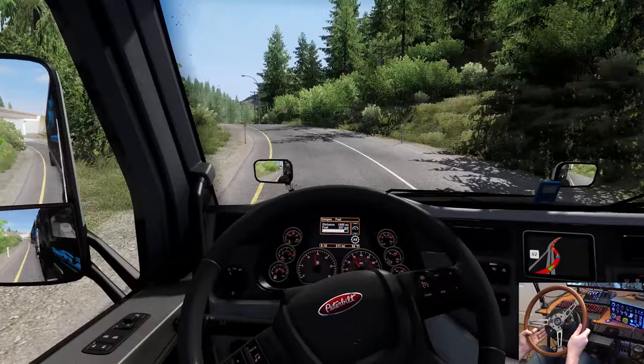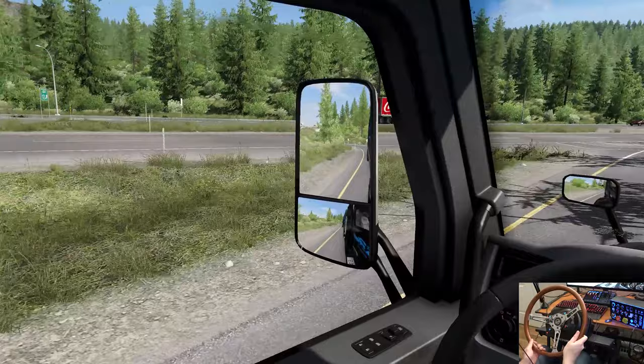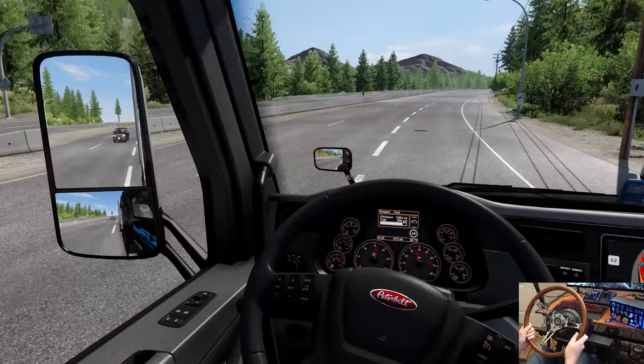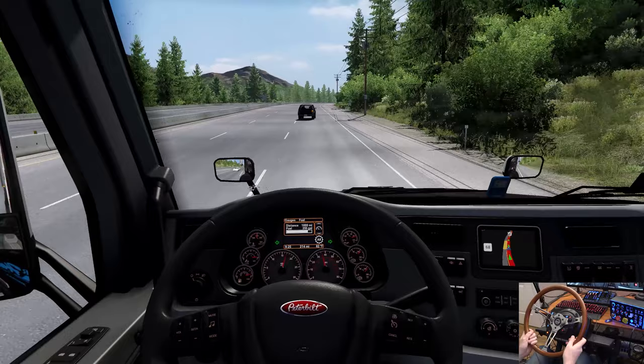Back on the highway — Coca-Cola truck rolling through there. The first time I did a map mod in Canada — I think it's Canada Dream or something like that — I drove a Coca-Cola truck. Good times. I'm going to hang out in this lane because we're going slow trying to climb this hill. We're supposed to be doing 68 miles an hour.